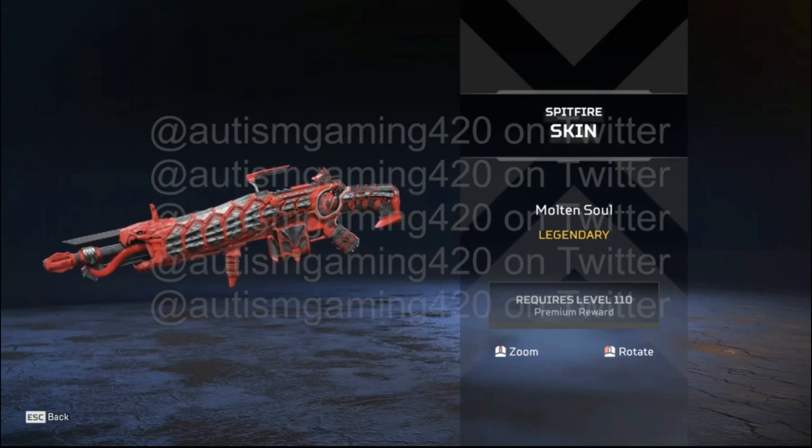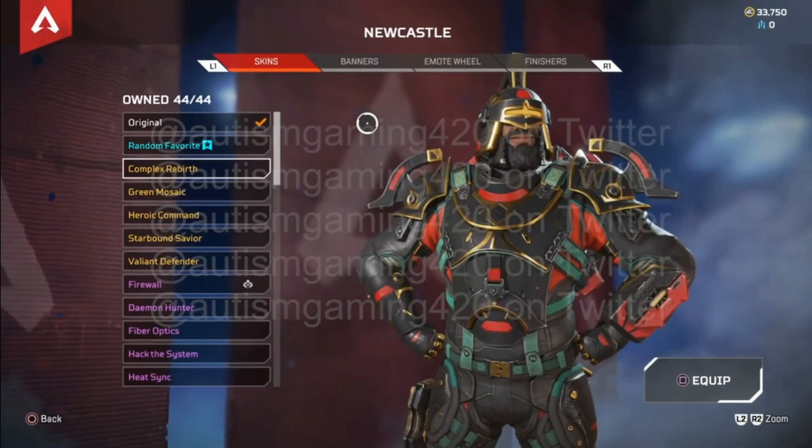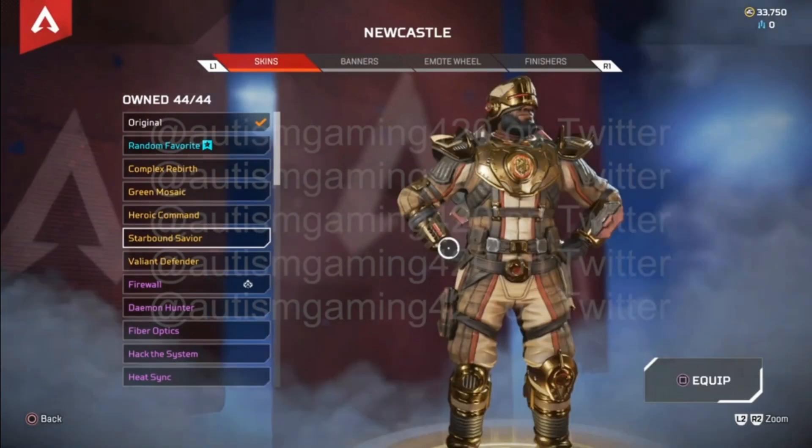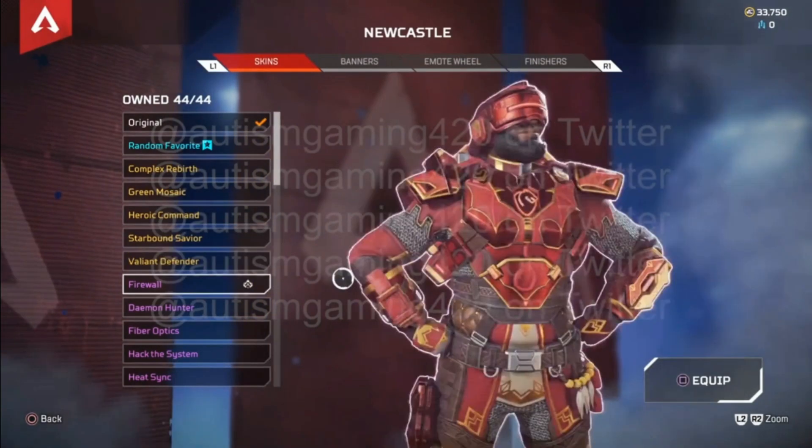Next up we have Newcastle skins, which include Cosmic Rebirth, Green Mosaic, Heroic Command, Starbound Savior, Valiant Defender, and an Epic skin named Firewall.